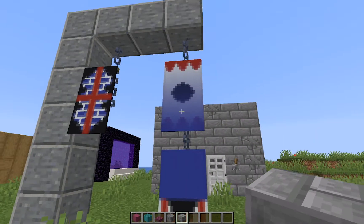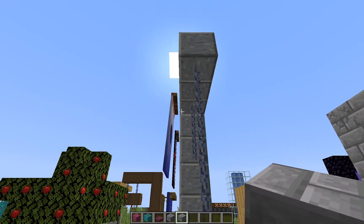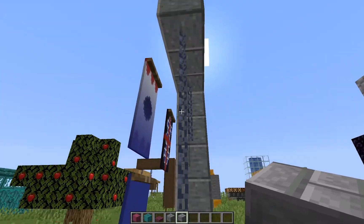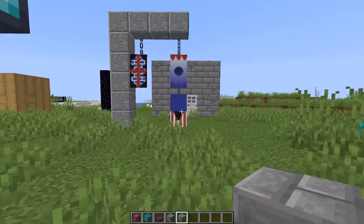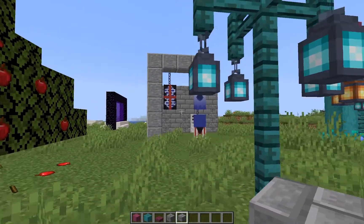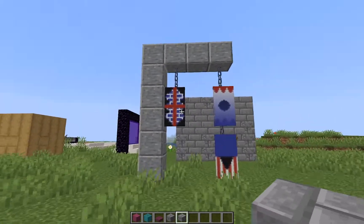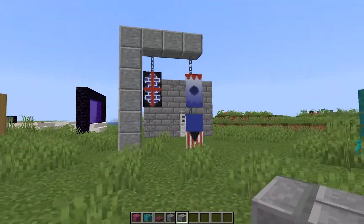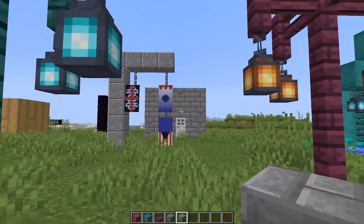One of the new things is that you can put banners on the chains. If you come from the front over here, this looks very cool. I just created these random things quickly, but you can create your own customized design and it looks very cool — like if you have your own custom design and these are on your castle, that is very cool.